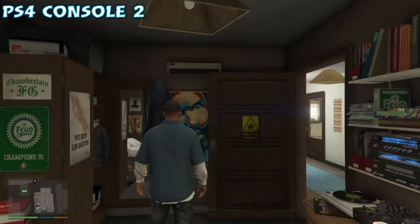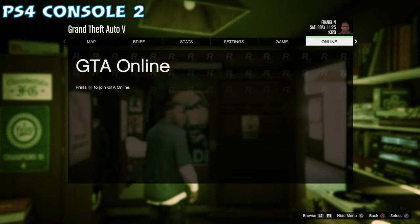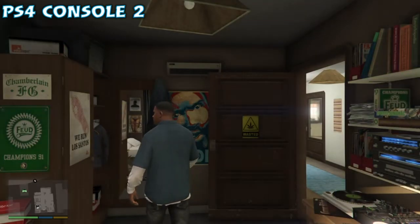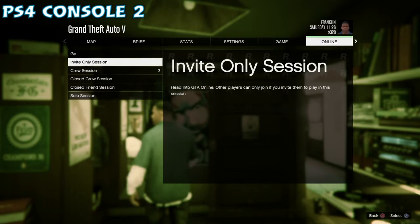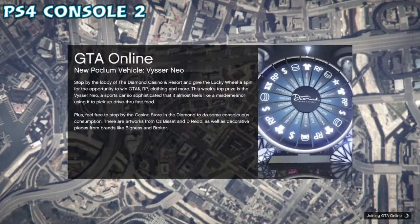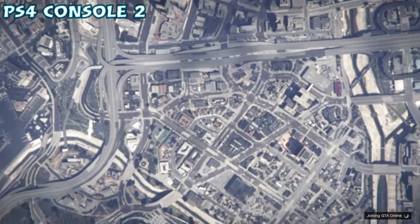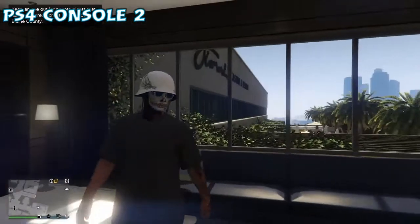Go to an invite-only session because it loads quicker. Sometimes when you do this glitch it has trouble registering you and allowing you to go online again — if this happens, back out of the pause menu, give it a few seconds, and try again. You'll see it'll allow you to go online on the second try. Load into your invite-only session.